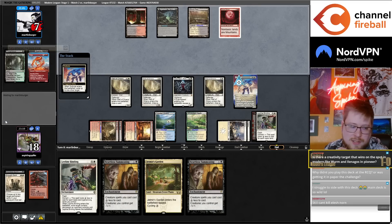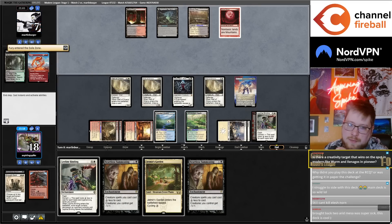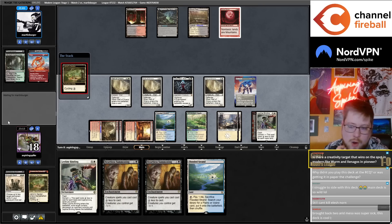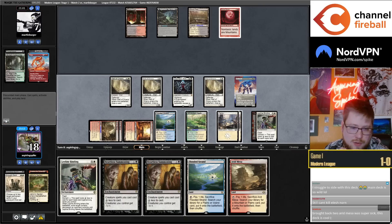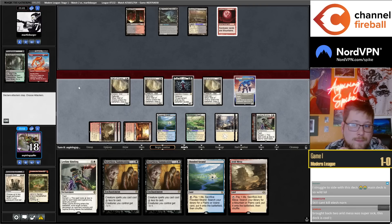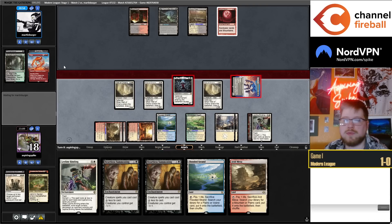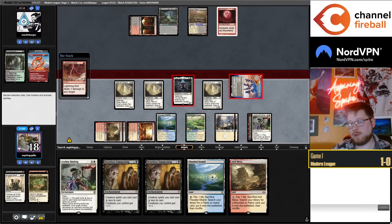Why didn't I play the second RCQ? It was going to be paid for by the challenge. I had mini reps with Prowess — I think Prowess is one of the best decks in the format. I also didn't own the Elesh Norns or the Heartless Summonings. I thought Prowess was a good choice, and this would have been a fine choice too.